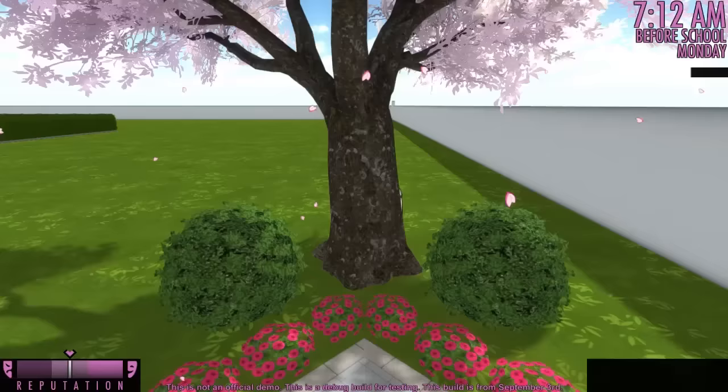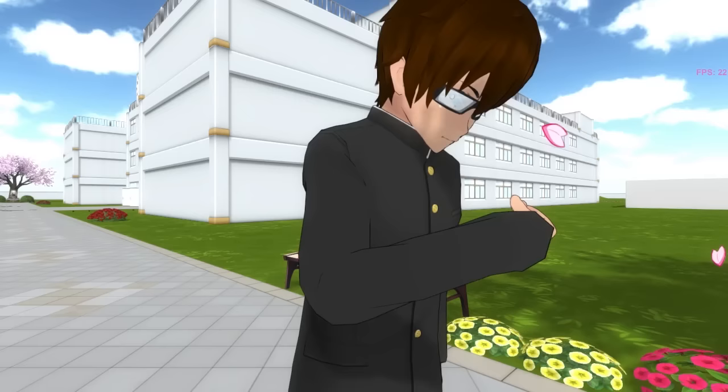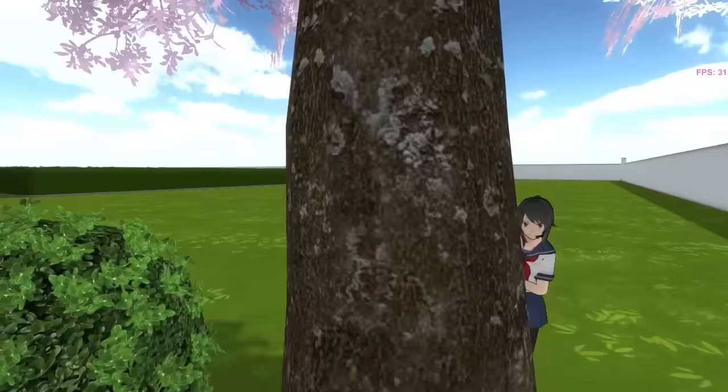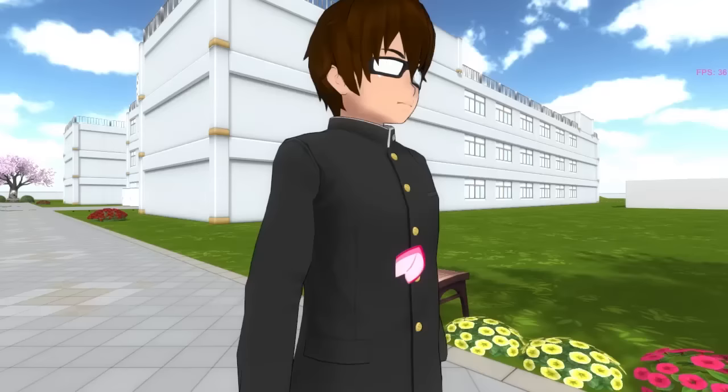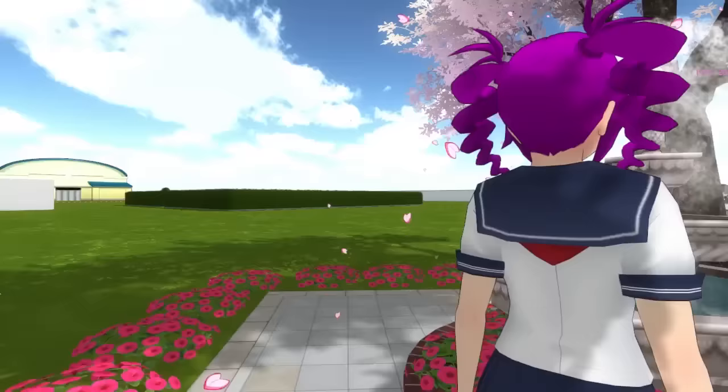Once both the rival and the suitor are in the same place, you can hide behind a nearby tree and use the wireless headset to give advice to the suitor. The game's camera will move into the suitor's head, and you will see the interaction through his eyes, as if you were playing a dating simulator. You are still controlling Yandere-chan, but Yandere-chan is controlling the suitor. While you are helping the suitor court the rival, the game's interface completely changes.